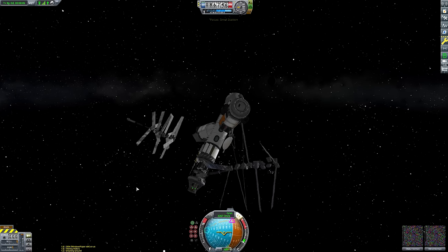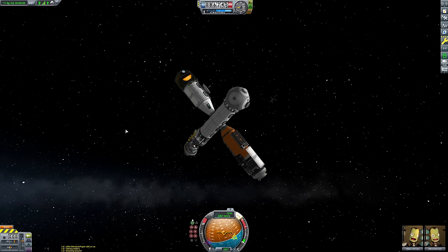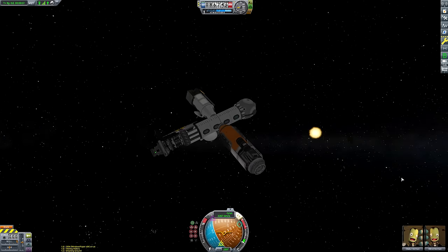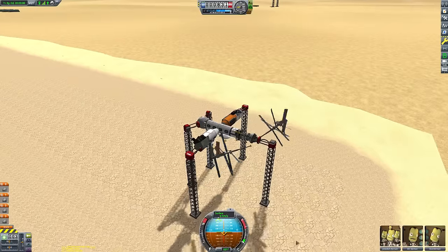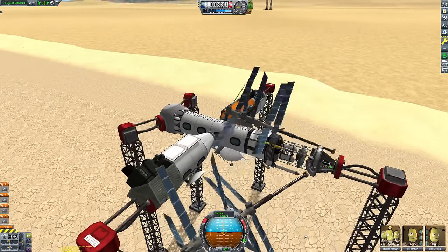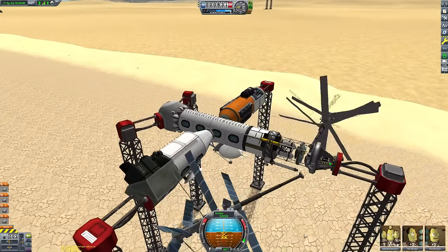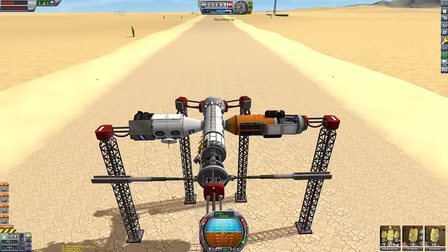Speaking of the ISS, they just released a Lego set of it, which is obviously very exciting. And as I mentioned earlier, those solar panels cause Kraken attacks — here is a quick montage of me attempting to prevent that from happening. They just didn't work.